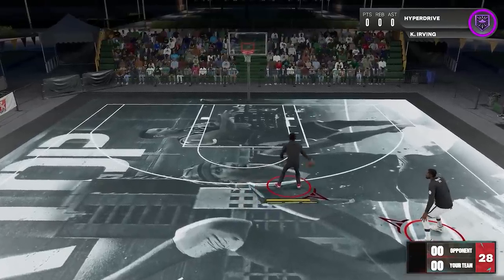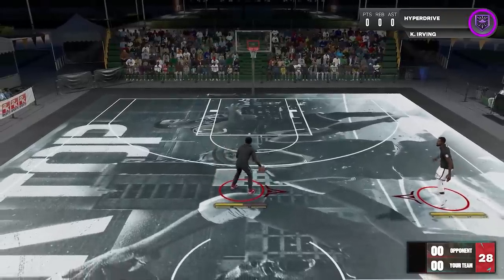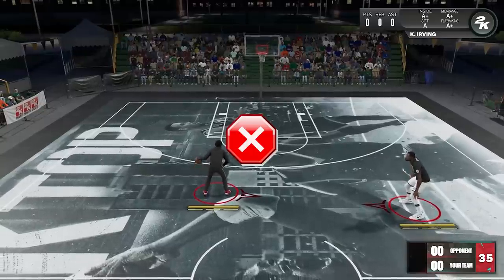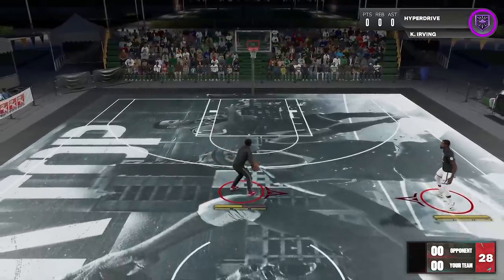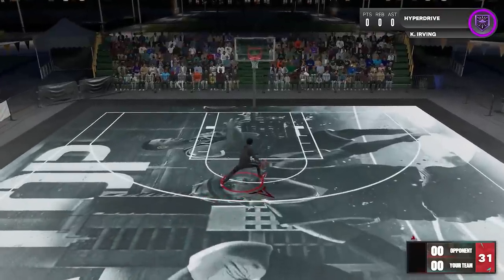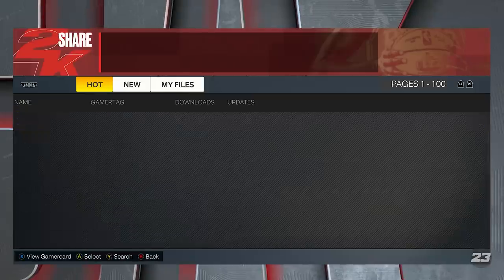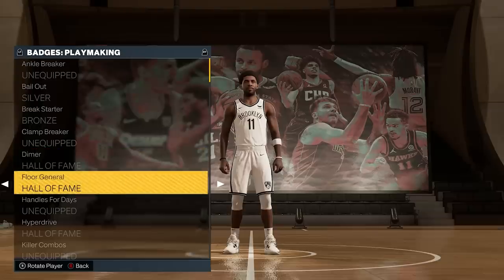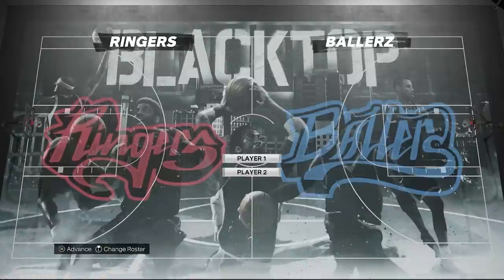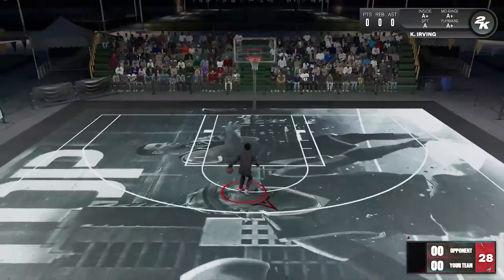This sham god can activate the badge, this type of size-up can activate it as well, and this snatch back can activate it too — and there could be more. It's kind of confusing how 2K identifies each move, like this step back doesn't activate the badge, but this other step back does. If you really want to make sure your dribble moves are boosted, go to Create Roster, edit your player, take away all dribbling badges and just keep Hyper Drive, put all your sigs, save the roster, go to Blacktop, load your roster, and do your usual dribble moves to see which ones activate the badge.